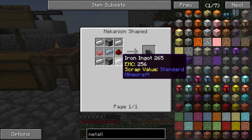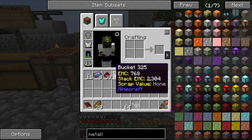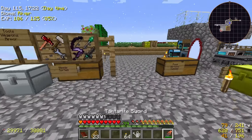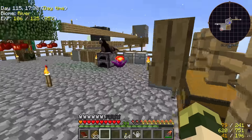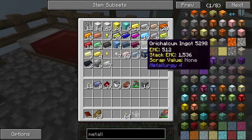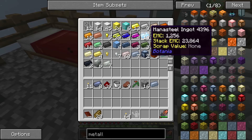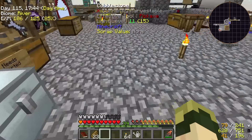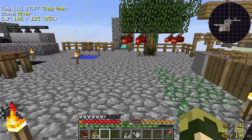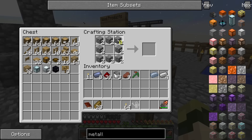Metallurgic infuser — that's just an osmium ingot, two redstone dust, four iron, and two furnaces. So that shouldn't be hard at all. Let me get 16 iron, an osmium ingot, four iron, and two redstone. Let's go ahead and make this real quick — that'll unlock even more quests.